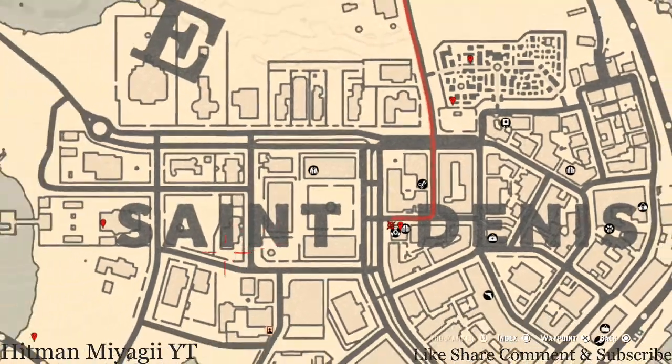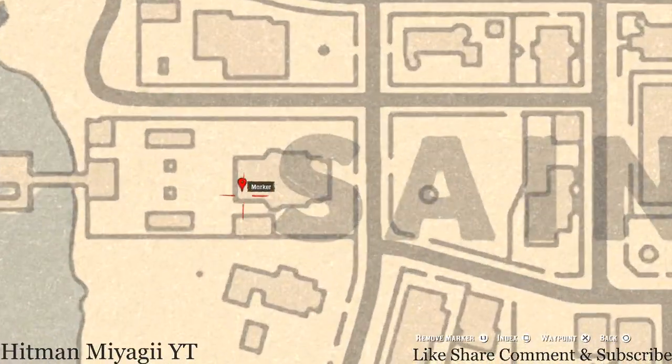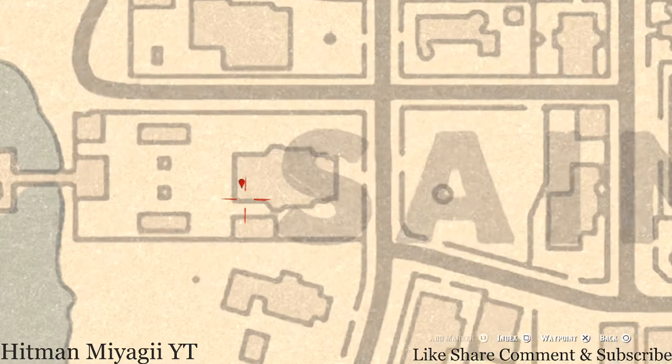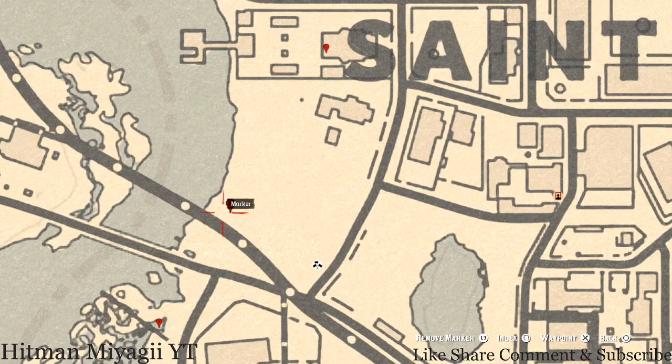Let's go over to our next marker, which is over here by Essence Saint. Right here at this location you guys will get an Ebony Hairbrush. This Ebony Hairbrush is a family heirloom — it's on the couch on the back porch or deck, so grab that.